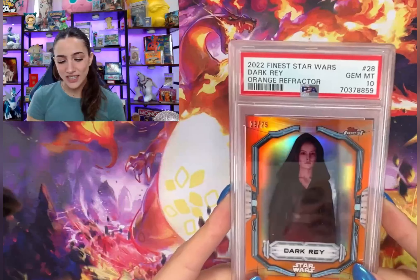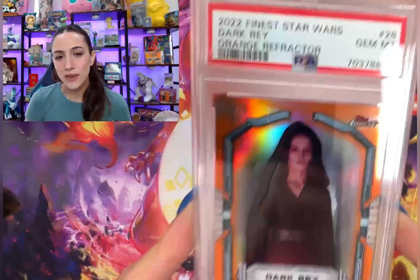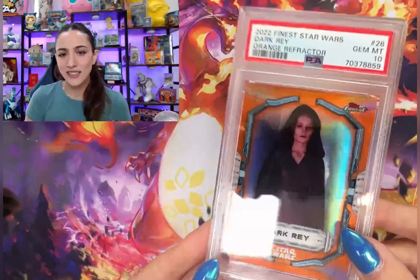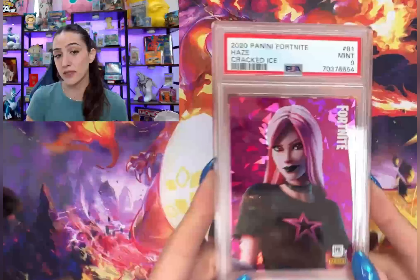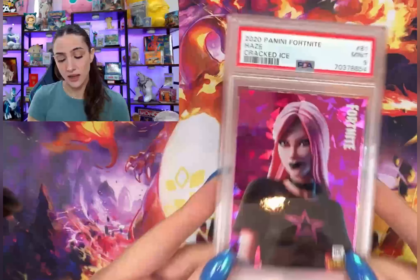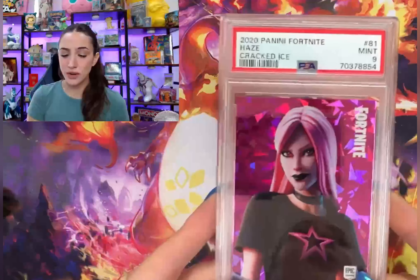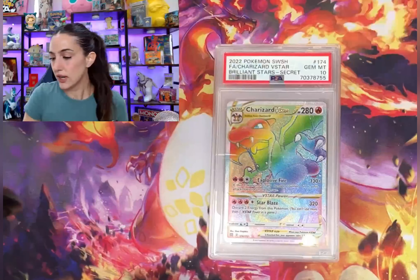We got a PSA 10 on the Dark Gray orange refractor, 19 out of 25 — I pulled this one myself, so happy it tenned! I don't typically grade Star Wars cards, so that is a great example of something that I would take advantage of the $15 special for at PSA. And my favorite skin in Fortnite — Haze — had to grade it. Got a 9 on the cracked ice, love it.